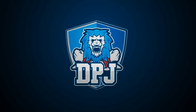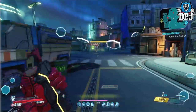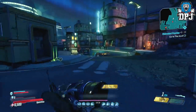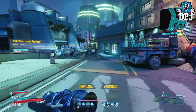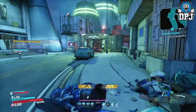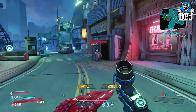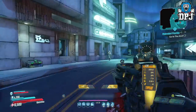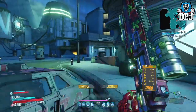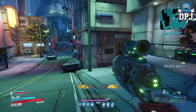Do you want a Zane build that allows you to move like this? This is what I have for you today — this insane build which allows you to move around any map, any place, any destination, literally like a flash.